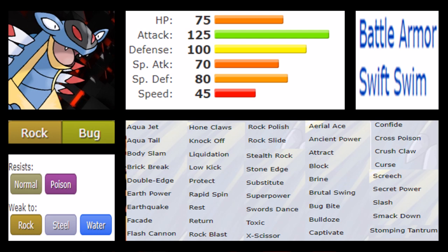Armaldo's biggest strength is actually its move pool — it's surprising how many moves this Pokémon gets. It has Aqua Jet for priority, Aqua Tail, Body Slam, Brick Break, Double Edge, Earthquake, Facade, Flash Cannon, Knock Off, Liquidation, Protect, Rapid Spin, Rest, Return, Rock Polish, Rock Slide, Stealth Rock, Stone Edge, Substitute, Superpower, Swords Dance, Toxic, X-Scissor, and even Brutal Swing, Bug Bite, Cross Poison, Crush Claw, Curse, Screech, Smack Down, and Stomping Tantrum.